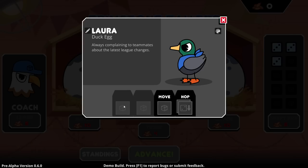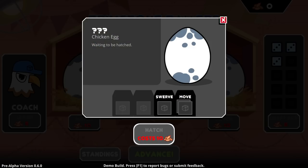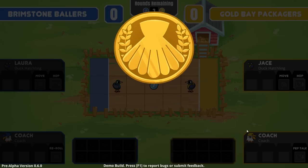So you have Move and Hop. It looks like you're going to have other abilities you can maybe get. So we literally only have one player right now. You can check the standings — the Gold Bay Packagers. I shall advance.